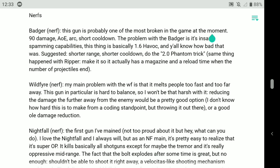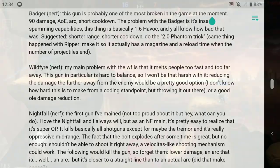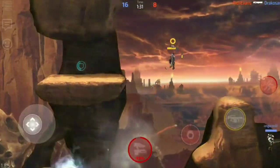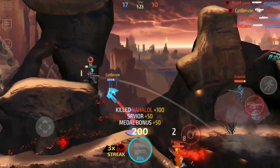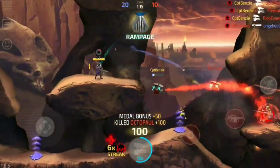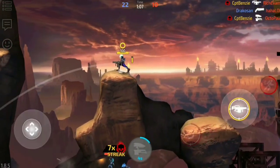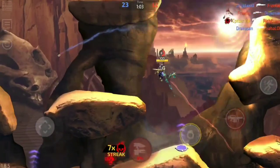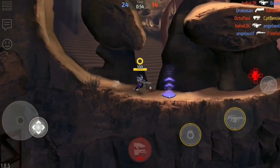On the subject of nerfs, let's move into those. Badger — this gun is probably one of the most broken in the game at the moment: 90 damage, AOE, arc, shot cooldown. The problem with the Badger is its insane spamming capabilities. Suggested: shorter range, shorter cooldown, or do the 2.0 Phantom trick — make it so it has a magazine and a reload time with a number of projectiles. Now, if the problem is with people spamming the Badger, giving it a magazine means you either have to reduce the time between shots within the magazine — say a five shot magazine with one second between each shot and then a three second reload — or keep it at pretty much the same and give it a reload five or six shots in. That doesn't help its spammability. You're still going to be spamming those five shots before you reload. And the problem with the Badger is that you can Badger hop — you stand in the corner, hop forward, lob a shot into combat, then bounce backwards.